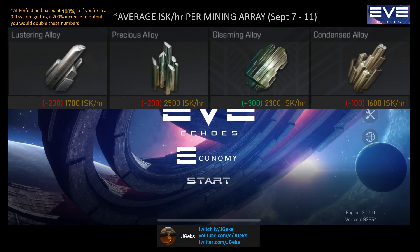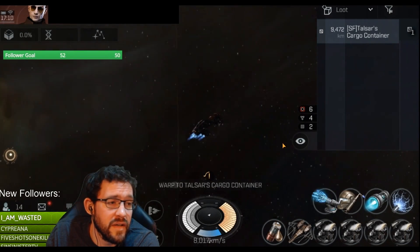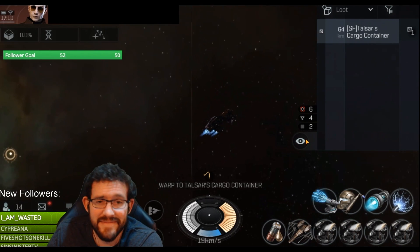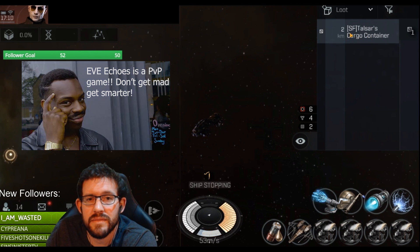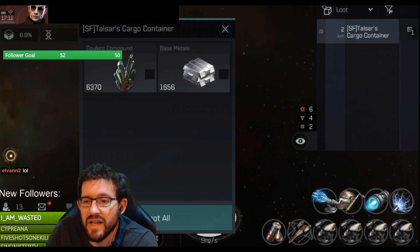Just remember that in low and nullsec systems, people can steal your planetary materials. So make sure you're near your planet and ready to pick them up before you launch them. And if you're running low on planetary materials? Just check out some planets in nullsec and take other people's. Hey, I'll take that. Thanks.